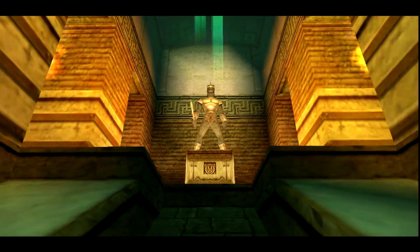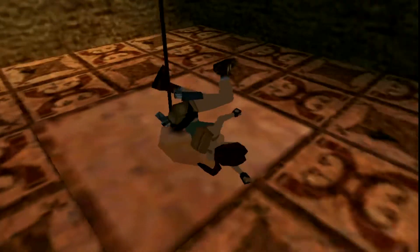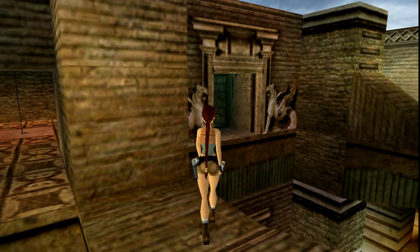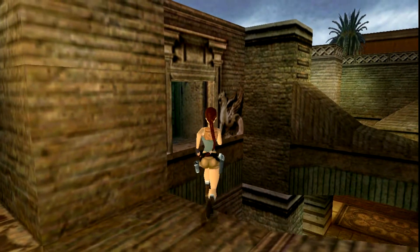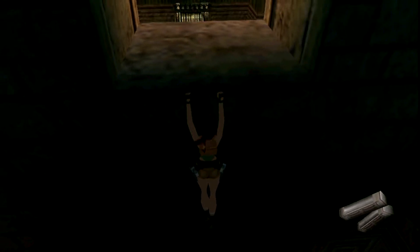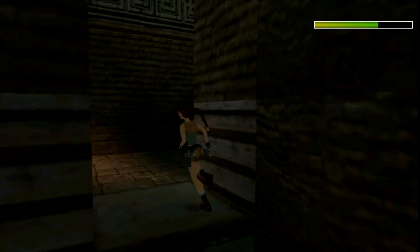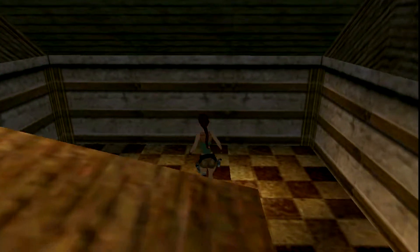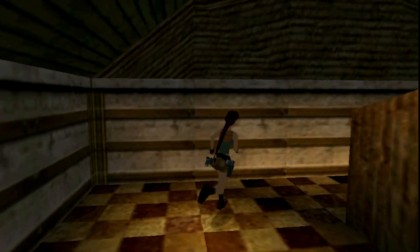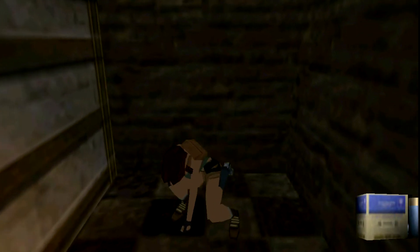It opens this door right there, because that's got one of the items you need for this level. Once we get that we come across here — this is completely optional — you can get uzi clips here. Then we drop down. We go get the first secret of the level — the gears working opened this door, and there's shotgun shells on both sides. There's the first secret, and down here there's wide shot ammo for the shotgun.